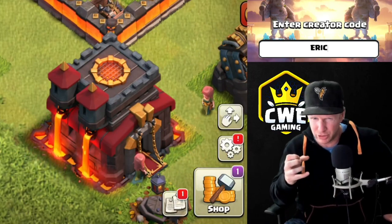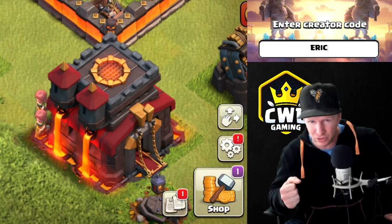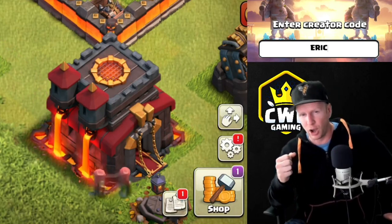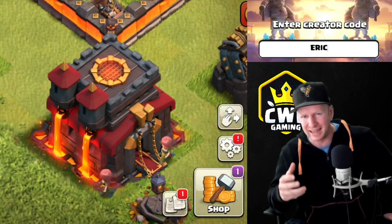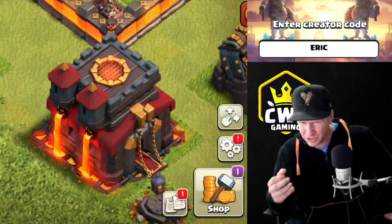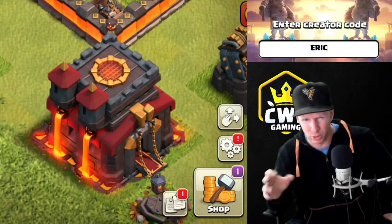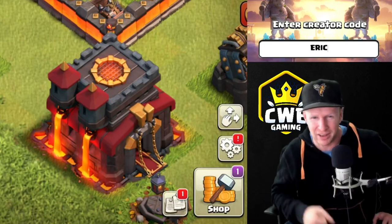You can actually use a strategy we're going to show you today with lightning if you do have siege machines and you can make it even stronger. But this is the Octo Quake — it's eight earthquakes and eight PEKKAs, and it is very very simple to use. It crushes rushed bases even more than you're going to see today, but that's a story for another day.